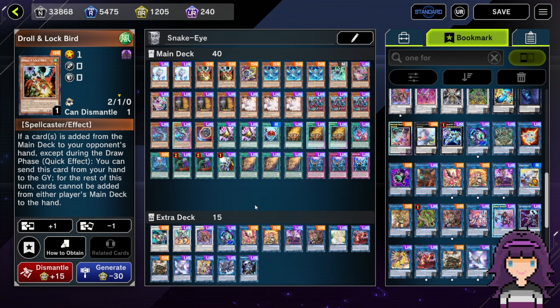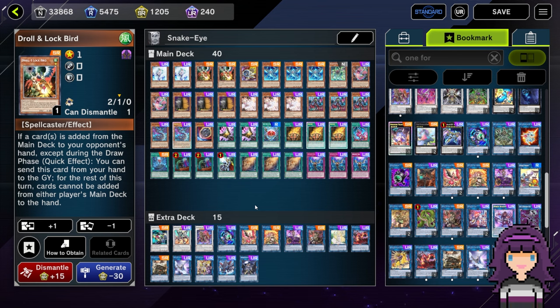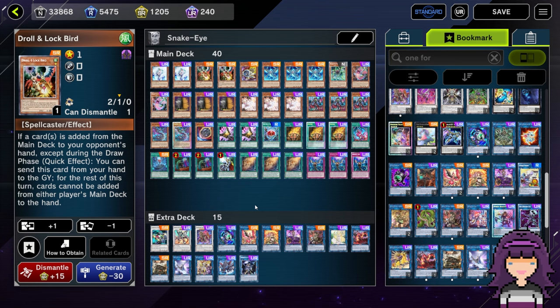The one thing I don't like that much about Droll is that it's not that good against Branded or Lab, which are two of your more common matchups. But other than that, I think it's a very, very good card to have in the deck. I almost took it out last second and I'm very glad I didn't — it came up a couple of times in the tournament. Let's go ahead and start getting into those games. I think I've talked enough about the list here.